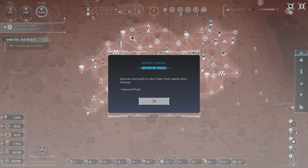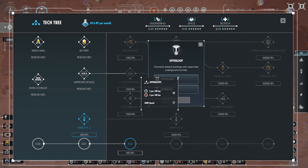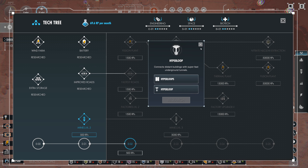We finished that mission and we've improved our route. And we can even... hyperloop! That's quite interesting — connected some buildings with super fast underground tunnels. 4,000 speed. I like it.